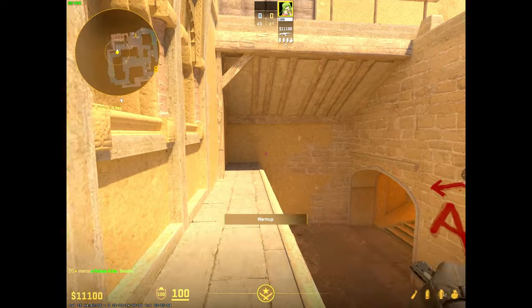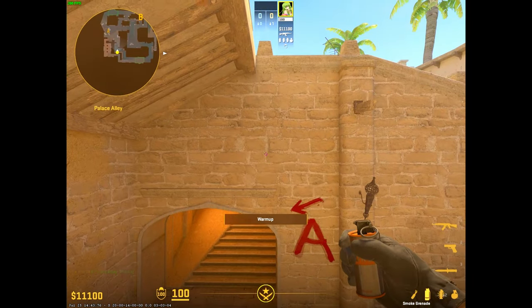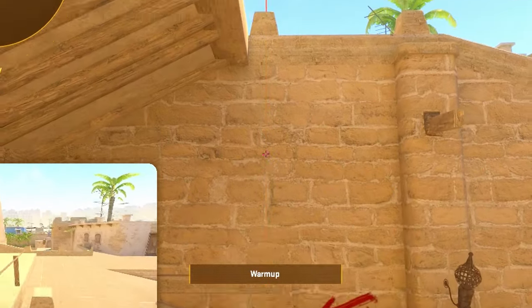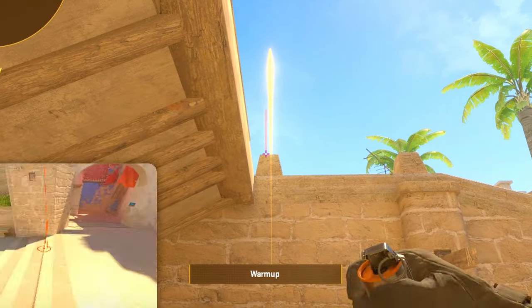For jungle and stairs, I like to come over here to this corner. For stairs, you aim here, middle click, jump throw. And for jungle, it's pretty loose — you just aim right there.